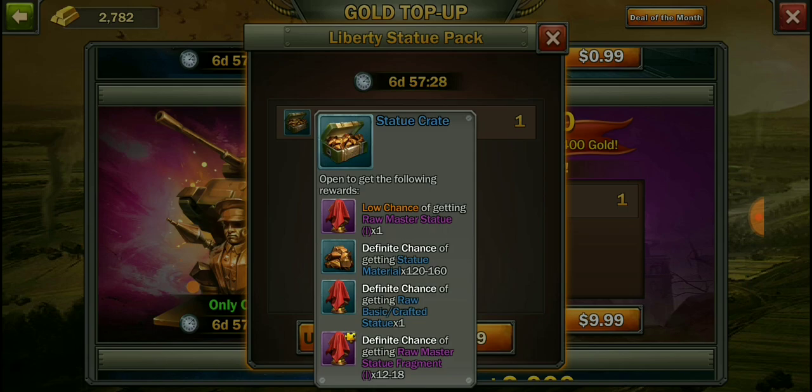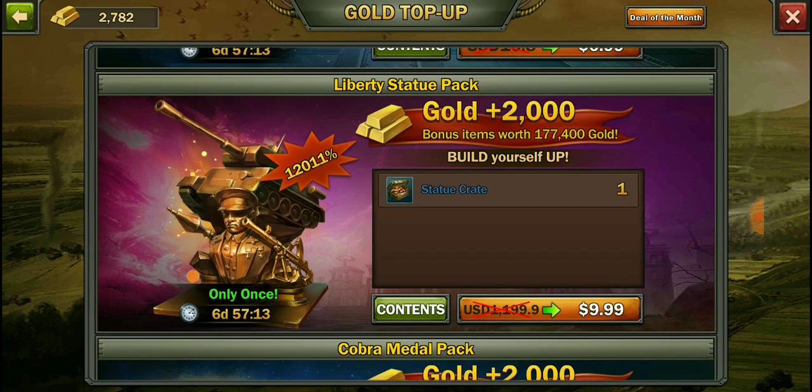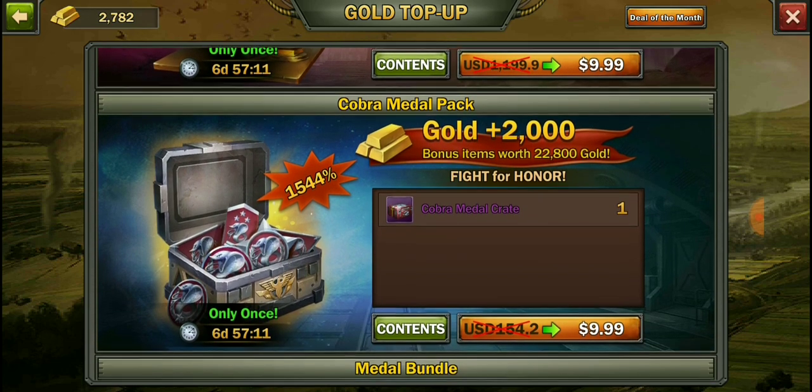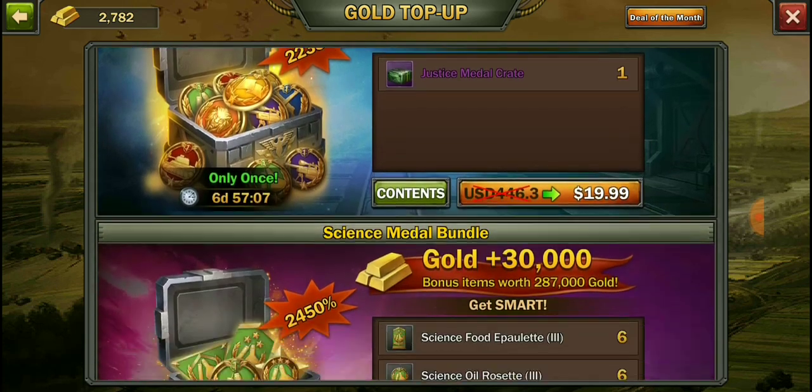There's a low chance of getting a raw master statue, a definite chance of getting statue material, a definite chance of getting a raw basic crafted statue, and a definite chance of getting raw master statue fragments. That seems pretty straightforward, I guess.